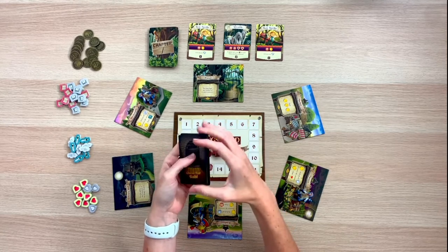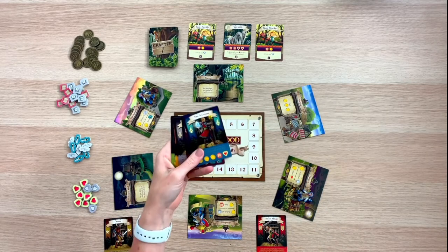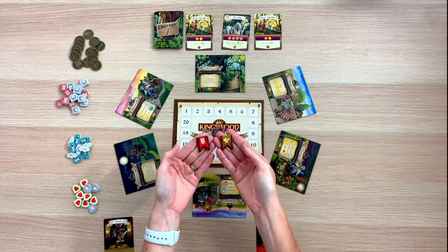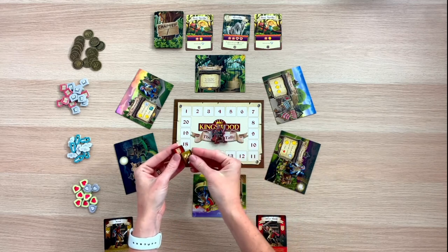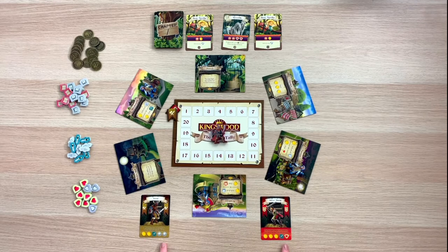For our two-player game, I'll just pick two guild cards at random. The rest of the guild cards go back in the box. Each player is also going to have a matching score tracker, which can be placed next to the fame board. Let's go ahead and gather each player's resources.